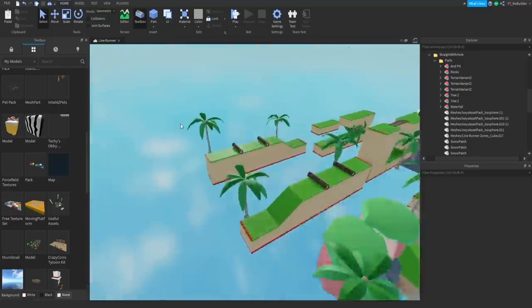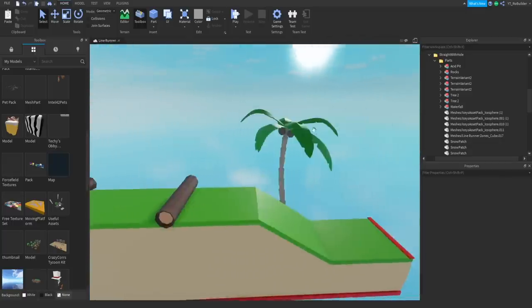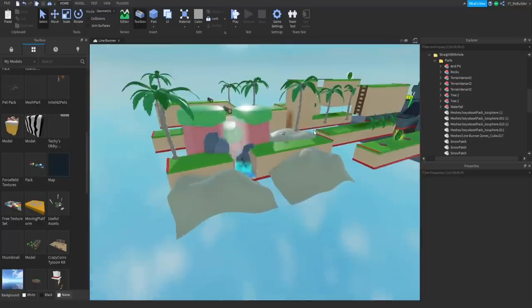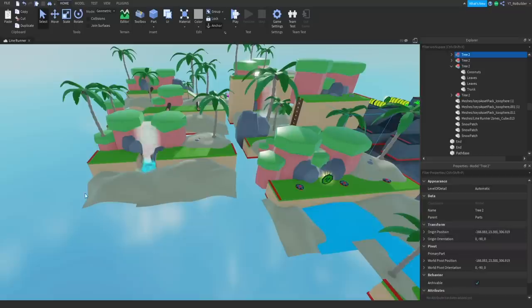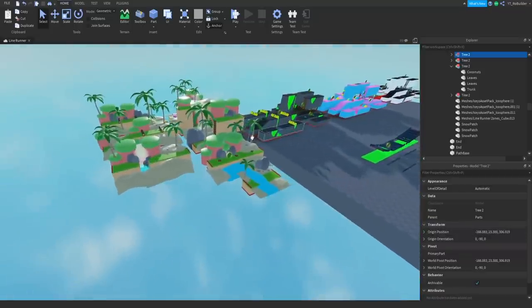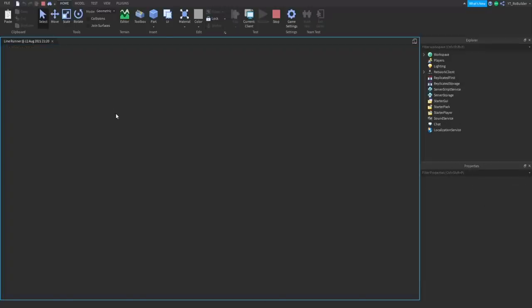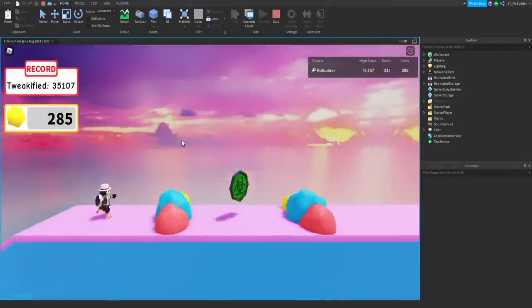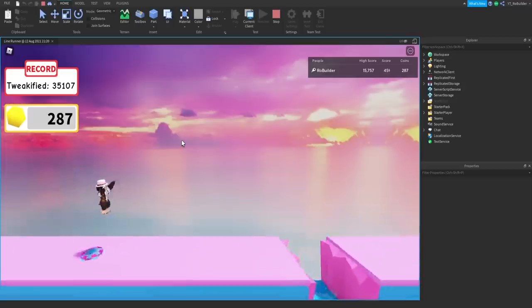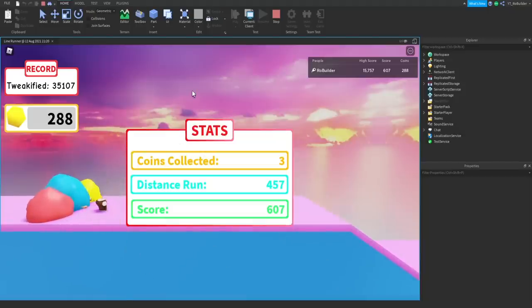I'm definitely going to be spending a lot of time redoing all the zones because that beach zone looks incredible compared to, say, this one where we have a tree just floating in the sky. I'm really proud of how it turned out — thanks in part to Icy Dev's asset pack. I'll build out the rest of the zones and be back when I'm done.